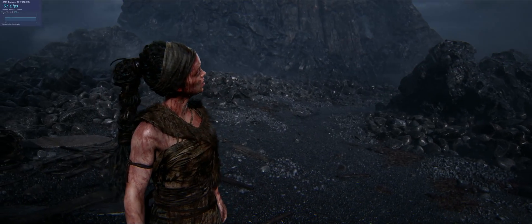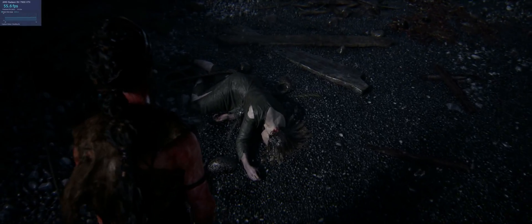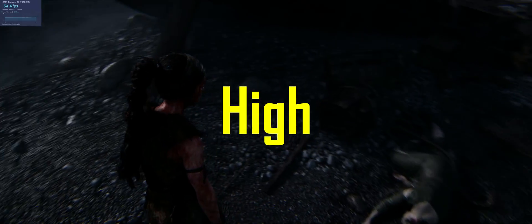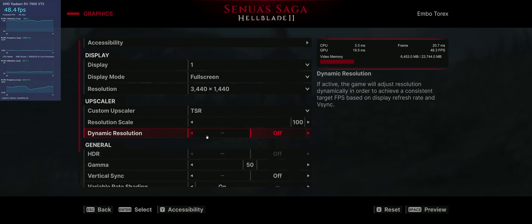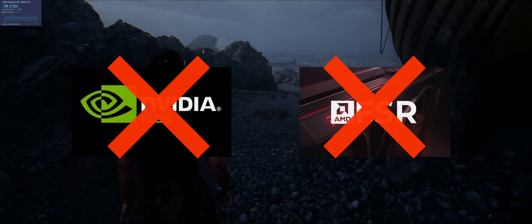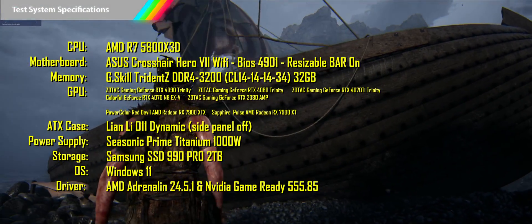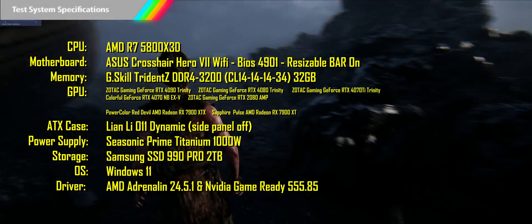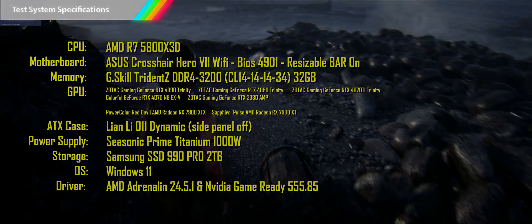After reviewing the benchmarks, I'll discuss my graphics impressions and whether they're worth the steep frame rate cost. I used the standard high, medium, and low settings for testing, with only one change: turning off dynamic resolution scaling, which also means no upscaling was used. Before we jump into the benchmark numbers, I'll flash the full specs of my test system on screen — pause now if you want to read them. Now let's jump into those benchmarks.